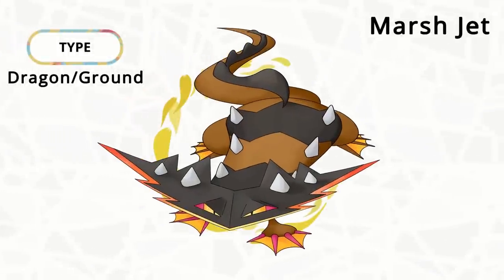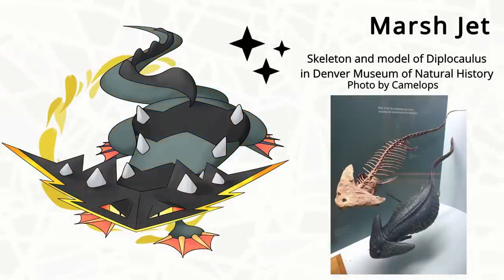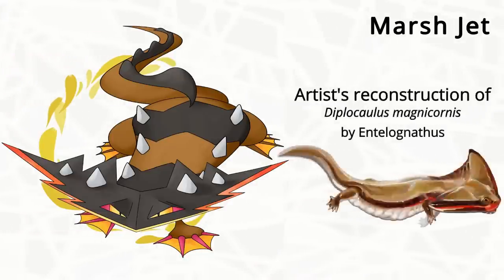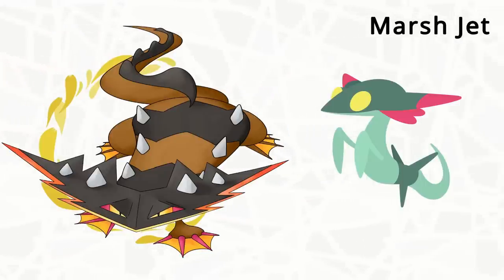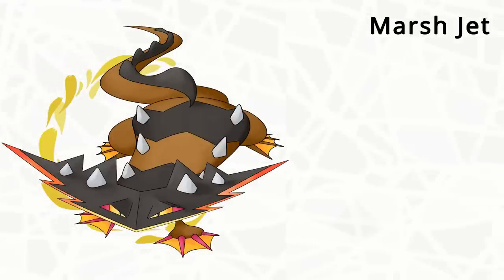And this is my interpretation. If you didn't know, Dragapult is originally based off of the Diplocaulus, which was a prehistoric amphibian known for its boomerang-shaped head. That's why this design is flat on the ground, being Dragon and Ground type. Maybe that's why it became extinct, because it's quad weak to Ice types. I'd imagine Dreepy sunbathing on the Dragapult's back, but I didn't want to force them into the design, especially because these Paradox mons don't really show any of the other stages. So yeah, I call this Marsh Jet.